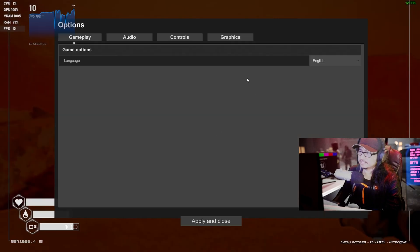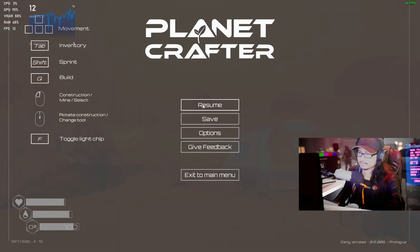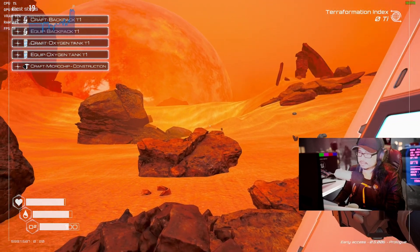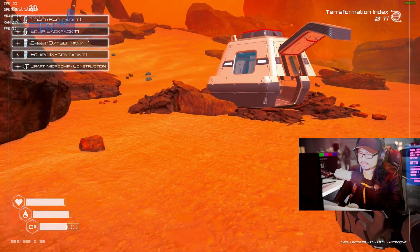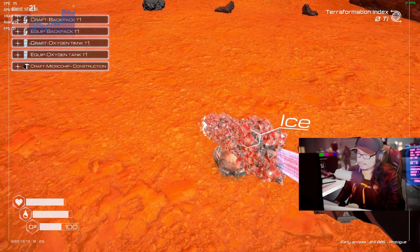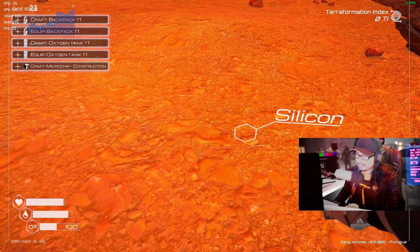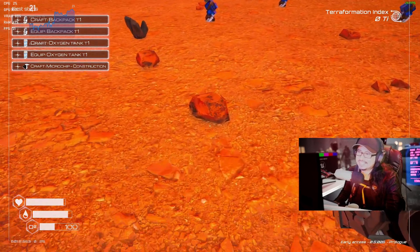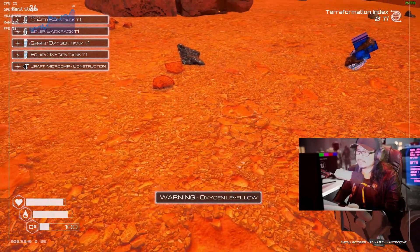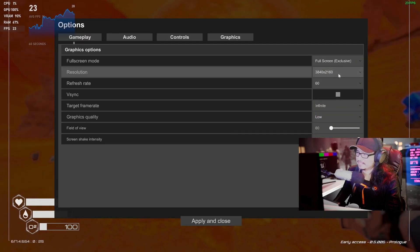Let's drop it down to low setting on 4K. Running at 19 frames, 21 frames a second - the mouse control is kind of sticky, not as smooth as before. We're gonna pick up some gold and ice. Oh, this is like No Man's Sky! We're transforming a hard solid object into a water object. Warning: oxygen low. 22-23 frames a second - it's very bad. Let's drop it down to 1080p.